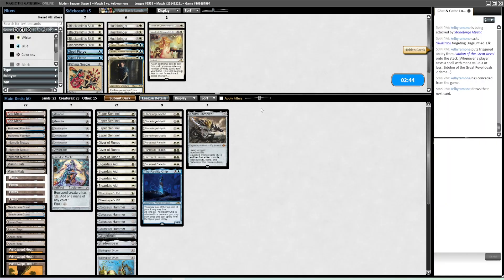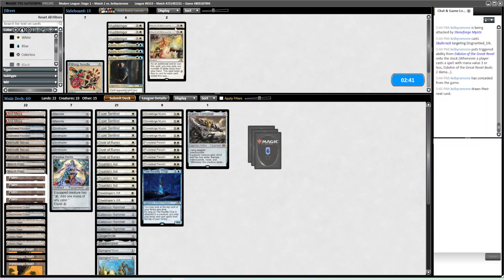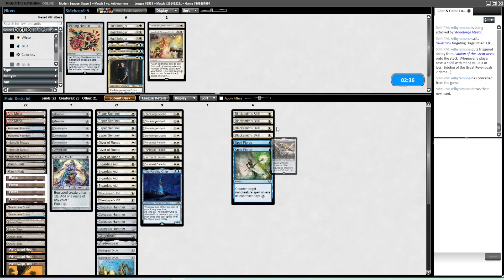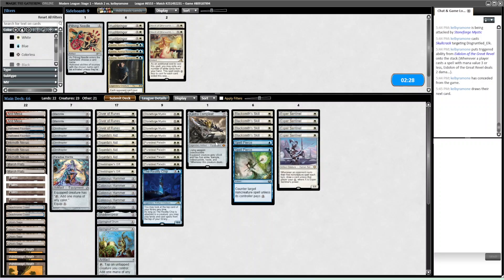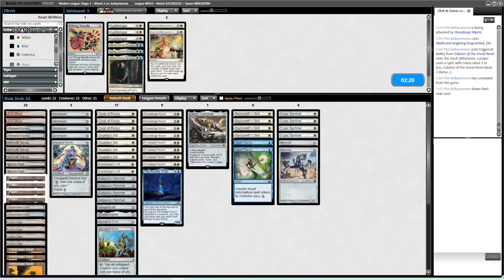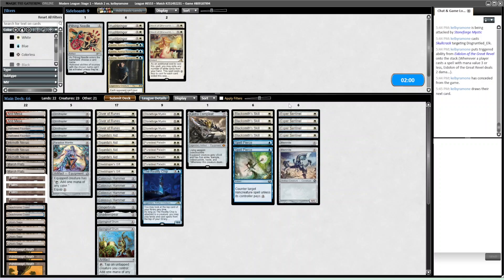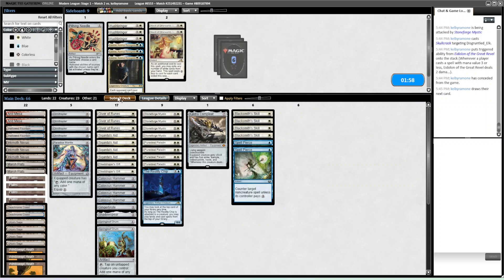So game two — let's see how we're sideboarding. The Skills and the Pierces are obviously great because they protect the Shadow Spear, and Shadow Spear is usually how you're winning. Cauldre is always a card I'm tempted to bring out, but I'm kind of always sad when I do because it makes it easier to play around Deflecting Palm by deploying multiple threats across multiple bodies. I like all the Steel Shaper's Gifts because they act as extra copies of Shadow Spear.